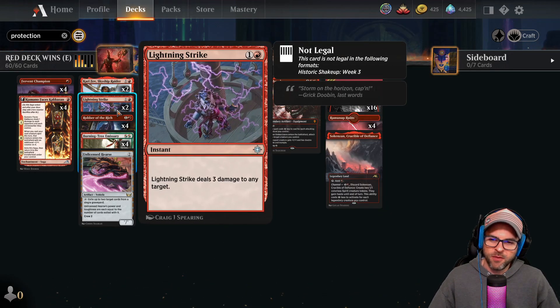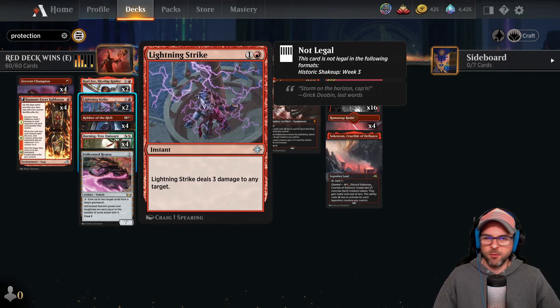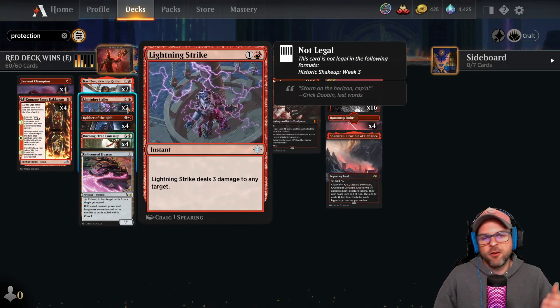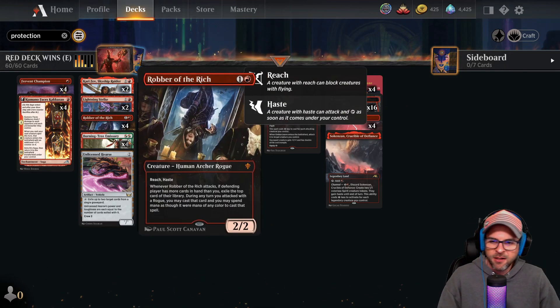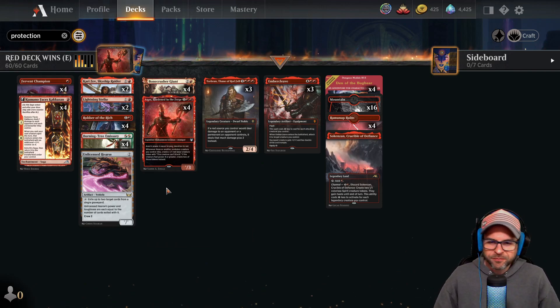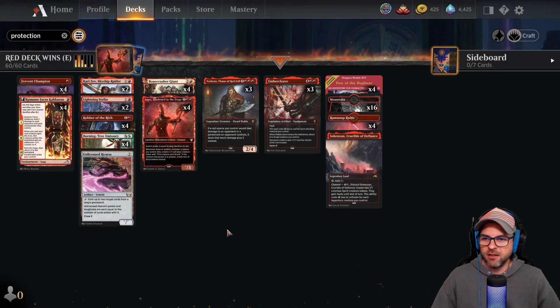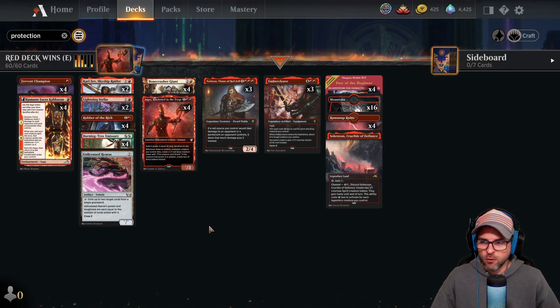I could potentially see bumping up to two. It's very difficult to know what to take out because this deck is so polished and all these cards are extremely critical. You could argue cutting one Lightning Strike for one more Hearse, but Lightning Strike has universal application against almost every deck you can play. That said, Lightning Strike is also good against Grease Fang — you can deny the combo by killing Grease Fang at instant speed. Let me know in the comments what you think the optimal numbers are — I'd love to debate things and push this to be as competitive as possible.